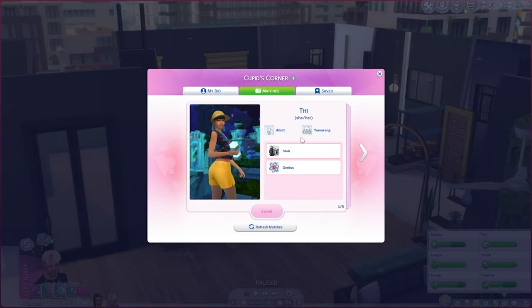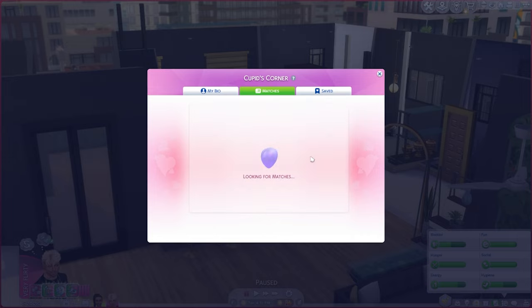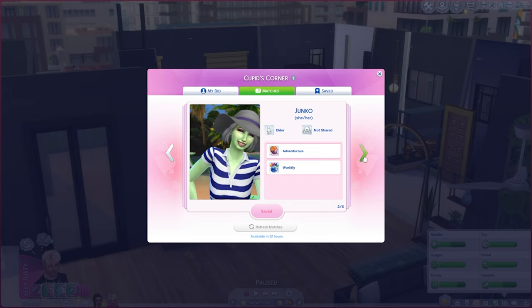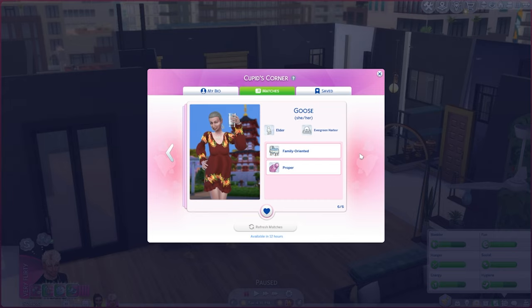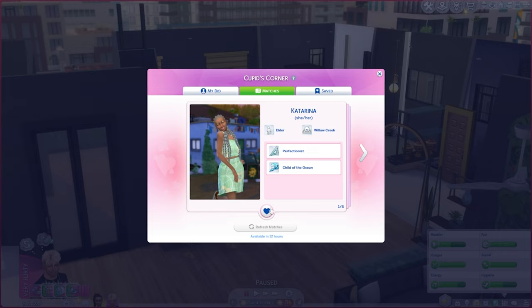Two elderly people. Let's go ahead and do elders today. Refresh. Katarina. Junko - I mean, you're an alien and you're worldly, and she's adventurous, that might be fun. We'll save her, we'll probably go for her today. Miska. Agatha - might as well, she's romantic. Goose - proper and family-oriented, no, we don't want to go for a family-oriented one. Child of the ocean - I wonder if she's a mermaid. Let's try that.